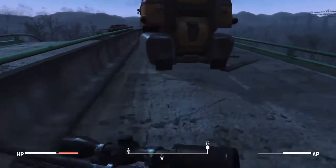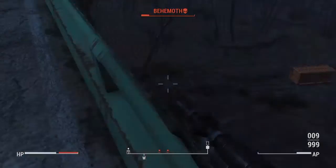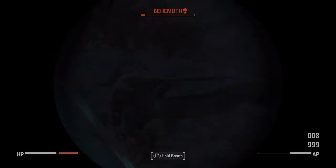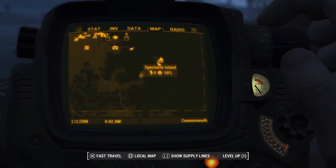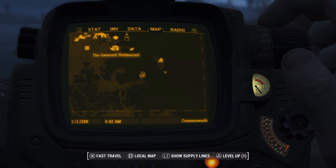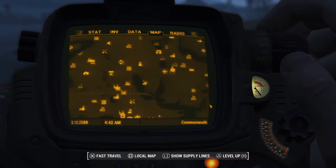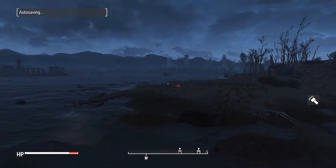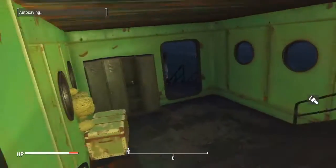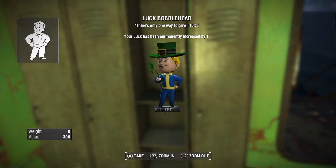First I'm going to show you where to find the luck bobblehead, and then we're going to come back to mid-quest. Let's go ahead and jump in. If you manage to find Spectacle Island — it's a significantly far distance away from Sanctuary, but it's not too far from the castle. If you get to the castle, it's just a swim away. You'll find me on the far south side of the island, and you'll find this boat. Jump your way up to the top deck, and you find the luck bobblehead within a locker.